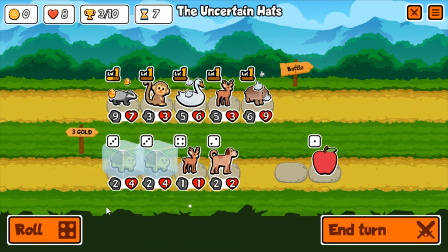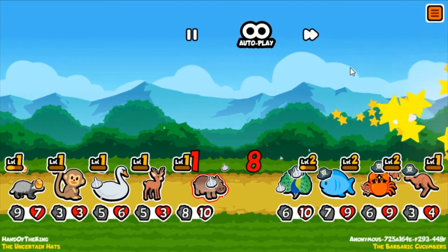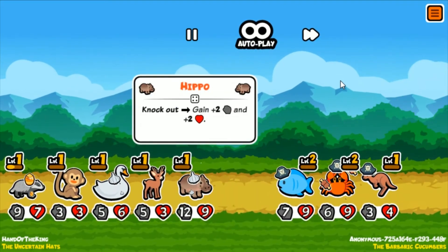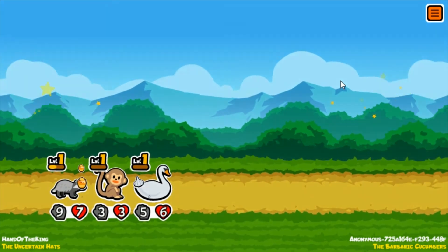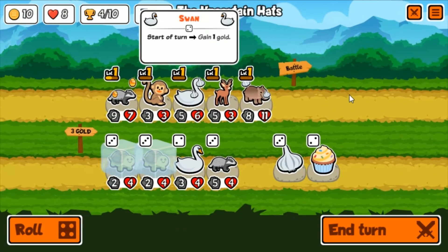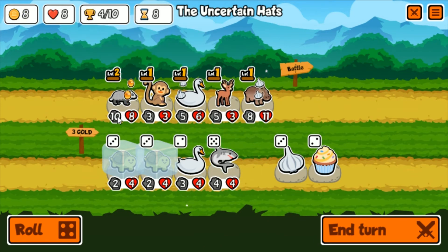Let's see what's going on after this. That's a nice hippo. With that cricket and a bee that doesn't even proc the bee - it's gonna be great. We got 12 attack, that thing is dead in one, the fish is dead in one. This wasn't the team to roll up against our hippo and win, that's for sure. 'The Barbaric Cucumbers' - get out of here! The Uncertain Hats take the day. What does level two badger do? Deals two times attack to adjacent pets - so it'll do 20 damage after it's dead, which is pretty good.